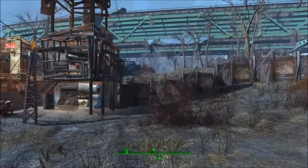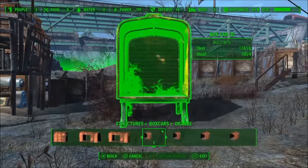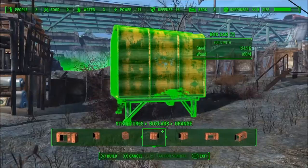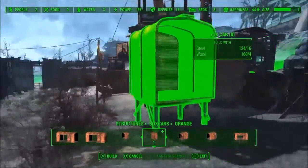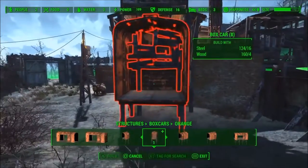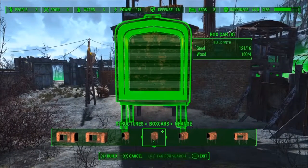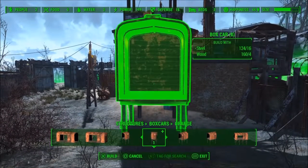So let's get right into it. This build started off pretty simple, because I wasn't exactly sure what I wanted to build, but in the end it turned out pretty cool. And you could use this build in pretty much any settlement, because the boxcars look so good in any settlement. Like you saw I used in my Oberlin Station build — if you haven't seen that, definitely check it out.